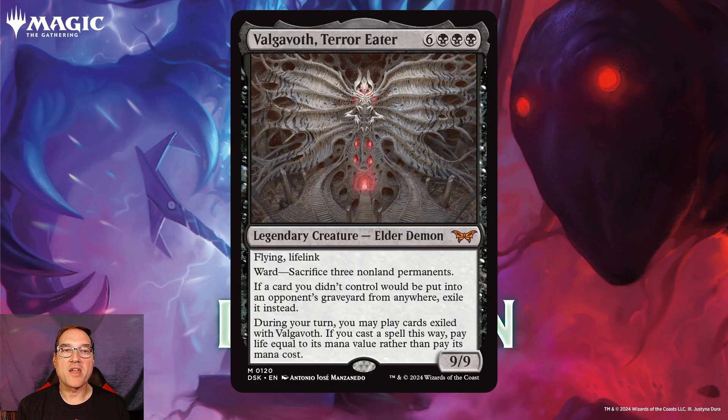So first we've got Vulgarath Terror Eater for 6 and 3 black mana. You get a legendary creature that's an Elder Demon with Vine and Light Flank, and he's a 9/9. With Ward, sacrifice 3 non-land permanents. If a card you didn't control would be put into an opponent's graveyard from anywhere, exile it instead, and during your turn you may play cards exiled with Vulgarath. If you cast a spell this way, pay life equal to its mana value rather than pay its mana cost.